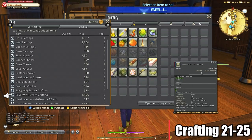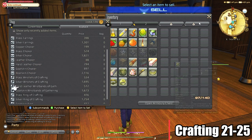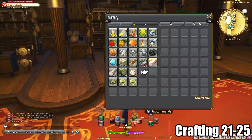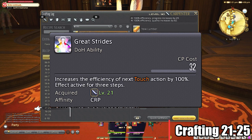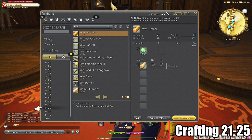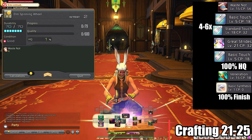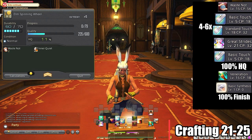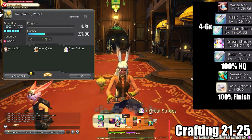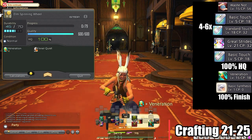Level 21 to 25: at level 21, make sure to upgrade your accessories as more CP means more moves you can use — it's really important after the mid-20s to have enough CP for these rotations. We get Great Strides at level 21, which makes our next touch action 100% better. It's a huge boost and should be used near high quality completion of the craft — around 4 to 6 stacks of Inner Quiet. The rotation will look like this: Waste Knot, Basic Touch, Standard Touch, Basic Touch, Standard Touch. Here you can use Great Strides, then Basic Touch again. If the craft is not finished, one more Basic Touch, then Veneration and Basic Synthesis until completion.